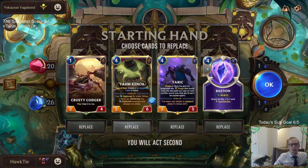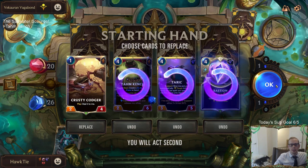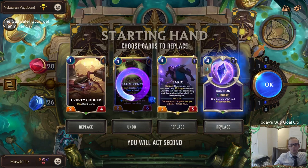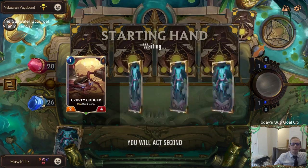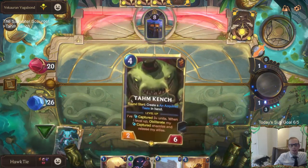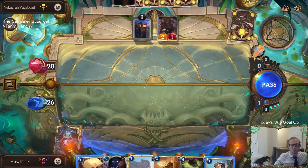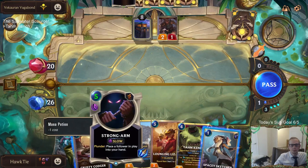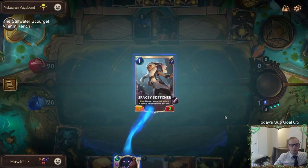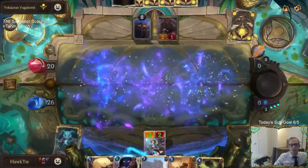Let's mulligan Tahm Kench and send the others back too. Now we should draw a Tahm Kench round start because of that power - we get an extra card each round. Sorry Strong Arm - just don't feel like we're going to be using you.